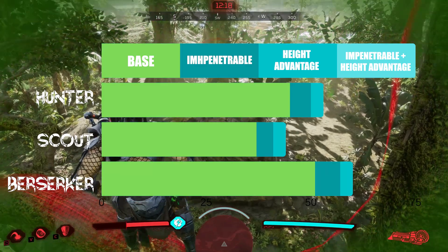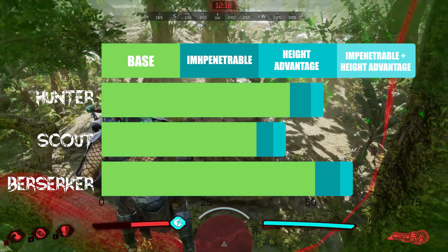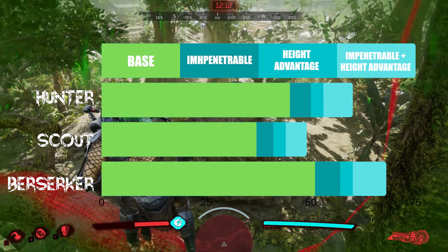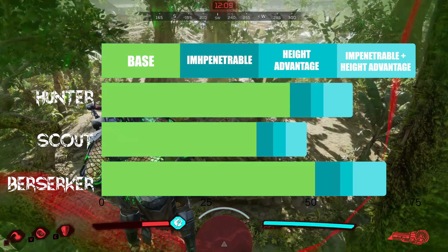And lastly, I wanted to make sure that the two perks stacked. And after testing, they do in fact. In the final test, the Hunter took 60 shots, the Scout took 49, and the Berserker took 68.